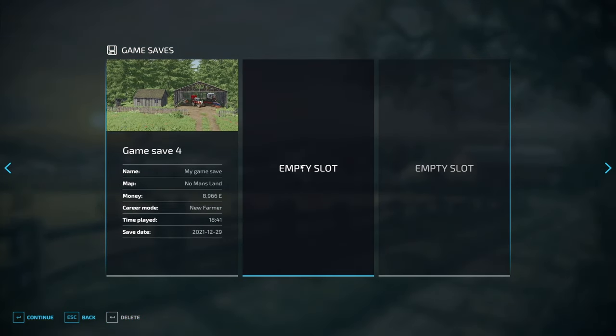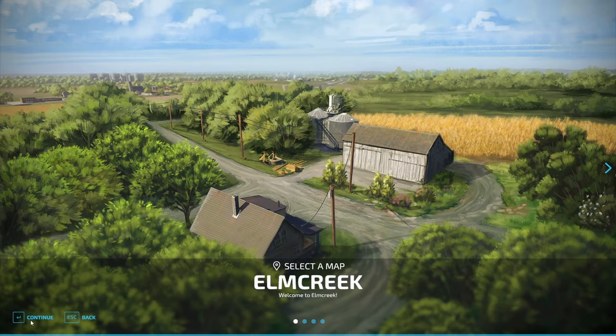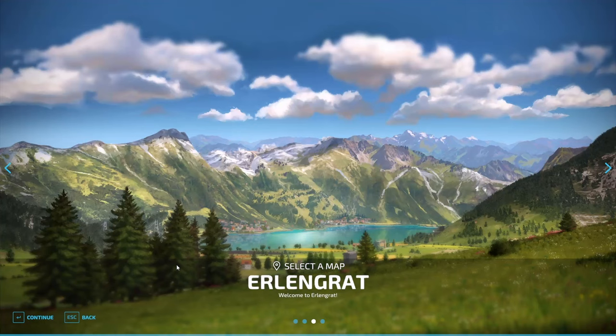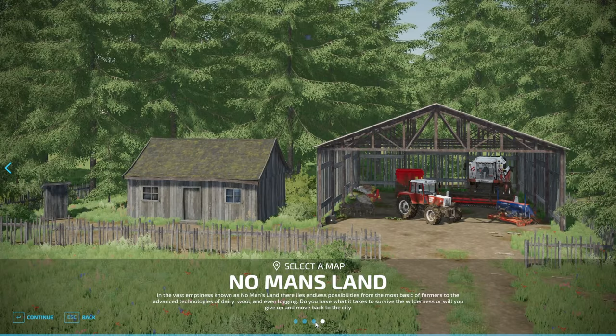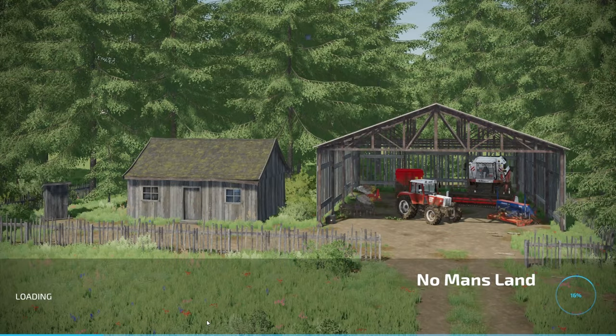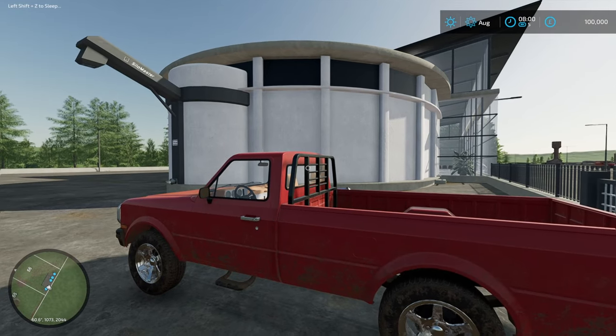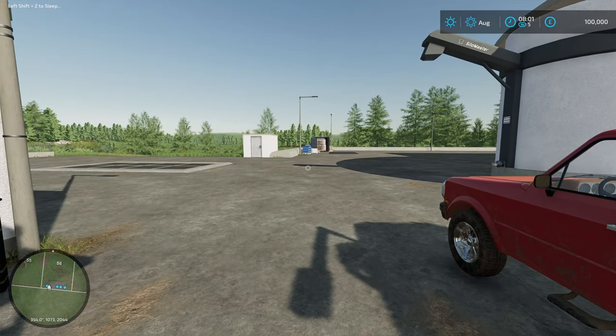Moving on, start up Farming Simulator and select a new career — it's going to be a new save game. Skip through and create a new character. I always go for Easy on the New Farmer setting. You can set your difficulty levels afterwards in the actual menu system, so don't worry about that. I like using New Farmer because it preloads all the buildings. For the mods, I'll deselect and select all again just to make sure absolutely everything is going to be in the game, then wait a couple of seconds for the map to load up. And here we are — we start off at the shop in No Man's Land with our pickup truck.